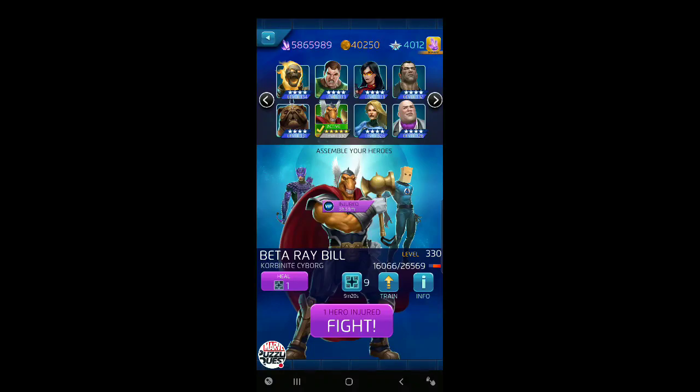Hey everybody, it's Rick O'Shea playing MPQ Marvel Puzzle Quest. Thanks for jumping on again. We're going to run through a couple of simple nodes in the Deadpool's Daily Quest with the Big Enchilada featuring our Beta Ray Bill. We've only got five covers on him, but he's already up to level 330 with 26,500 health, so he's fine and good to get around and play with.